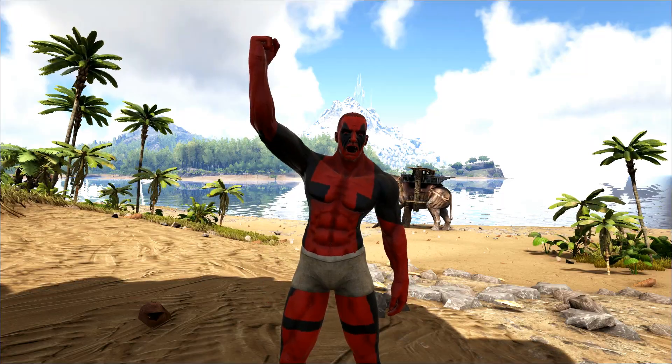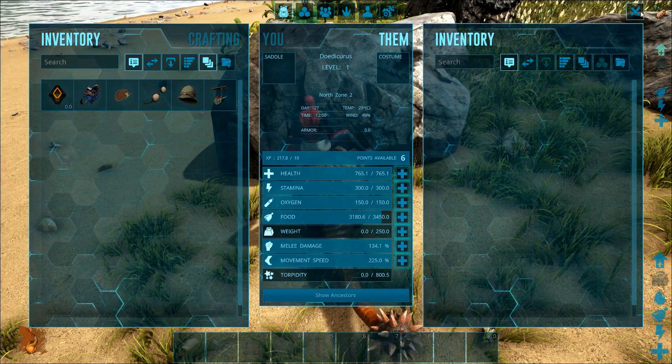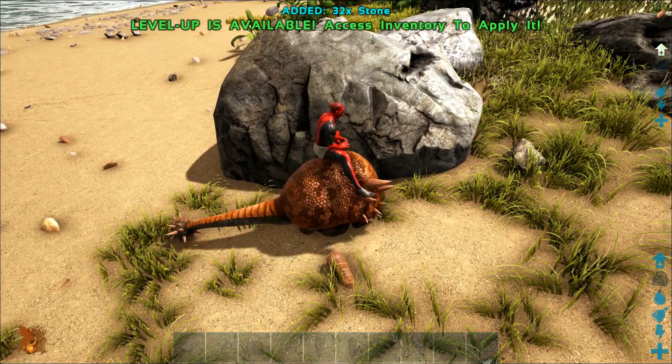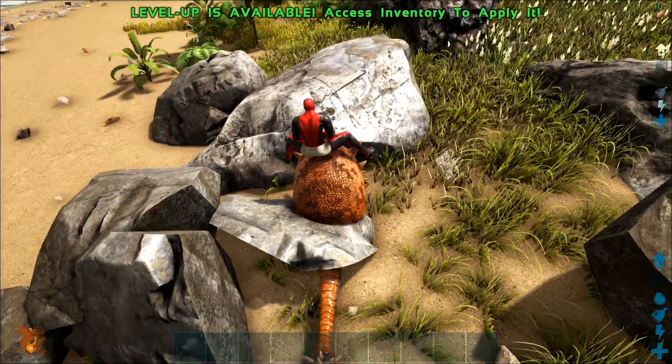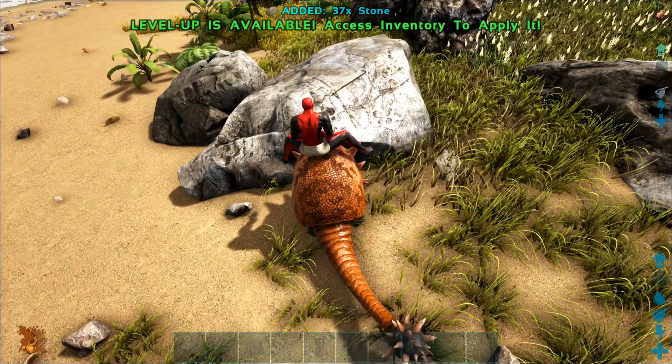The mechanics of the Doedicurus changed in the latest ARK update. The Doed reduces the stone weight by 75% when stone is in its inventory, which means if both the Doed and the Rock Elemental have the same weight capacity, the Doed will be able to carry three times more stone.